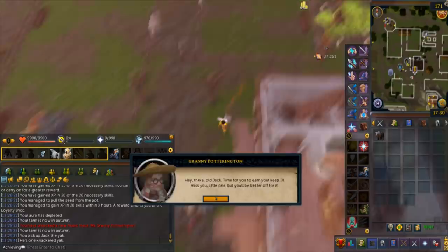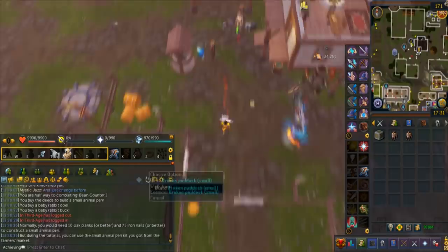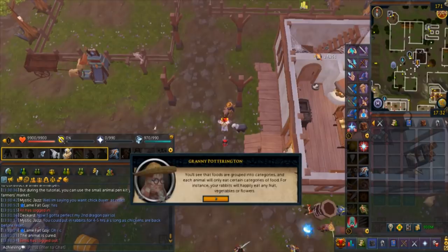Player-owned farms is located a little north of the Artie Lodestone. Talk to Granny Potterington and then you can start the tutorial. I highly suggest you start this as soon as possible so you'll get player-owned farm animals as a drop. The requirements are 17 farming and 20 construction. I suggest you have 60 construction so you can build all the pens, and with 92 farming you can unlock all the animals.